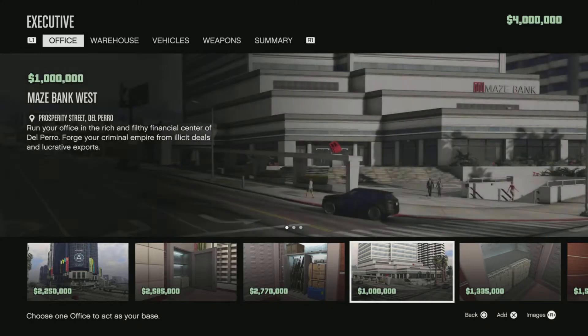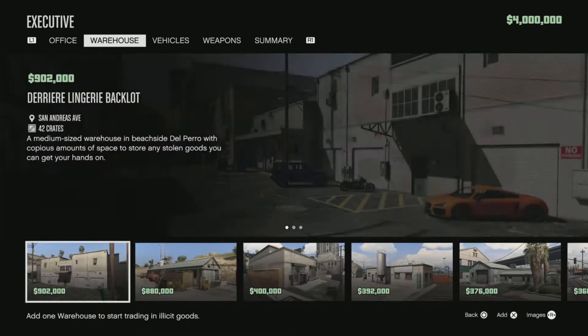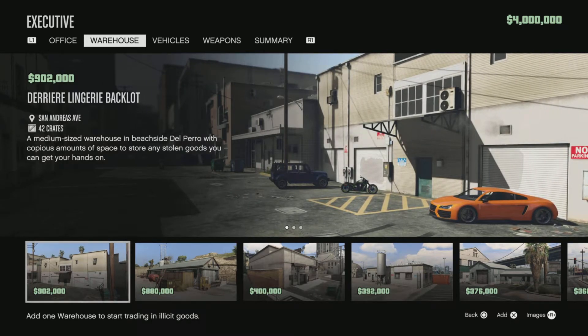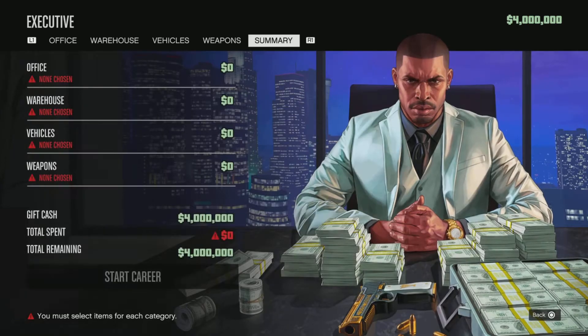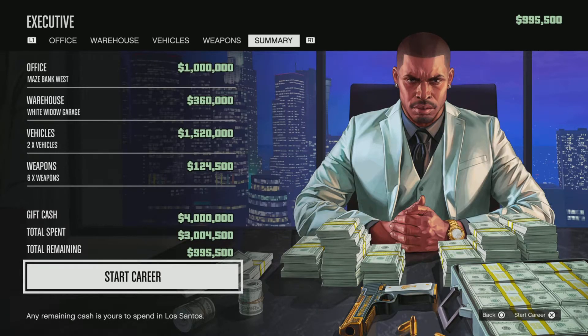There are different price ranges — I'll show you the best things to buy in a bit. First up there's an office, a warehouse for special cargo, vehicles, some weapons, and then a summary at the end. The career builder works by giving you four million dollars, and you need to spend about three million on these options, then take one million into GTA Online with you.